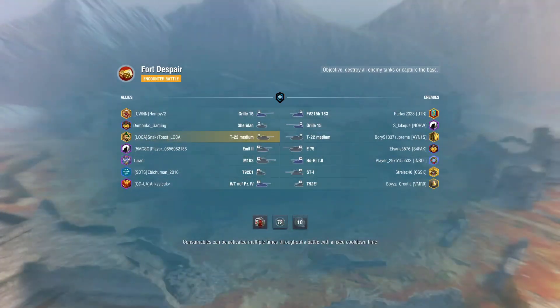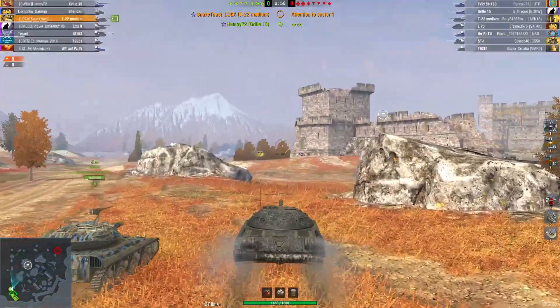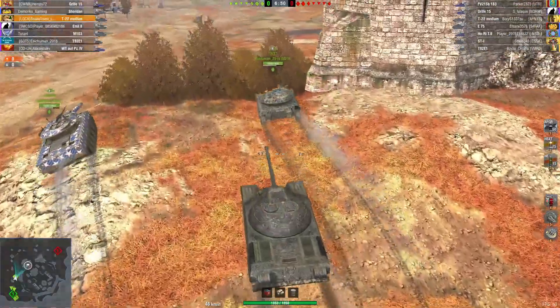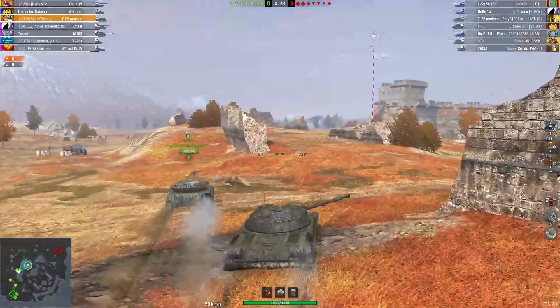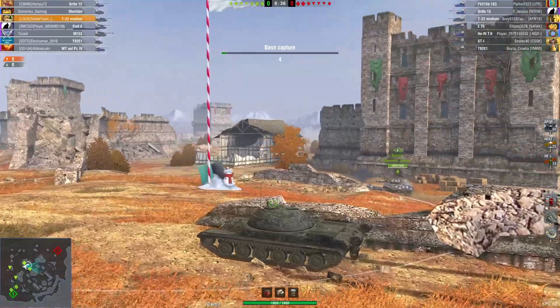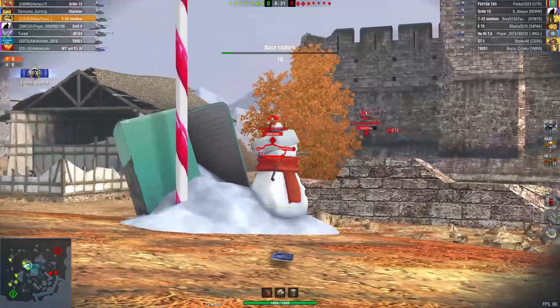Here we are on Forward to Spare. I'm playing my T22 Medium and we are spawning on the southern spawn. If you look at the enemy team lineup, they've got a T22 and a T92 E1, and the rest of their tanks are two heavies and three tank destroyers, which means they're probably not going to go on the medium/light tank side to my left, but rather go into town where they'd have the advantage — TDs work better in close quarters on a map like this.